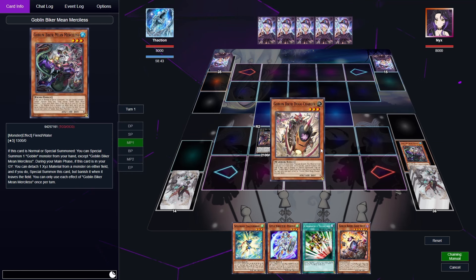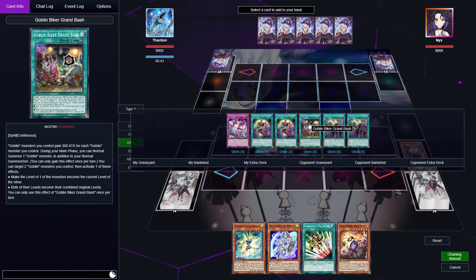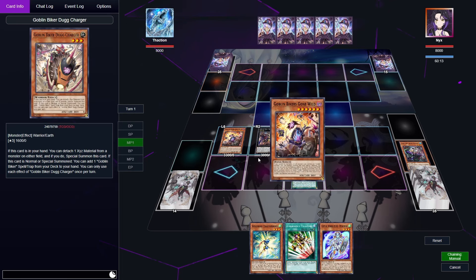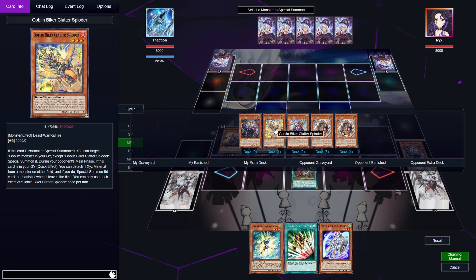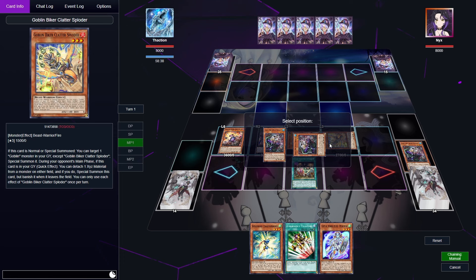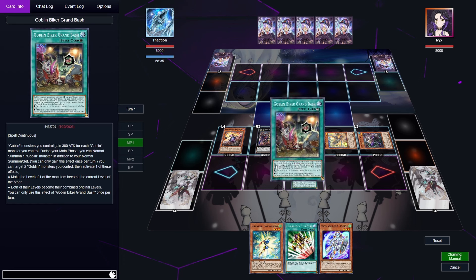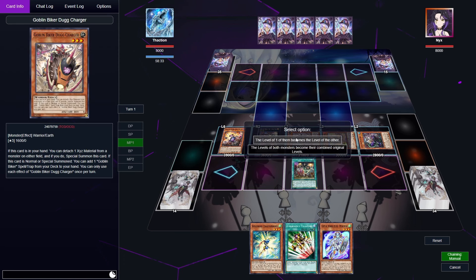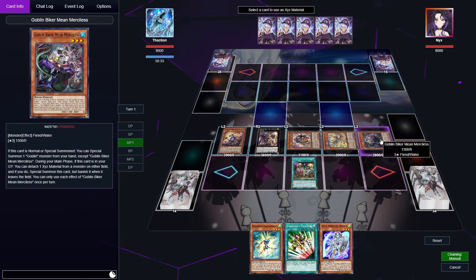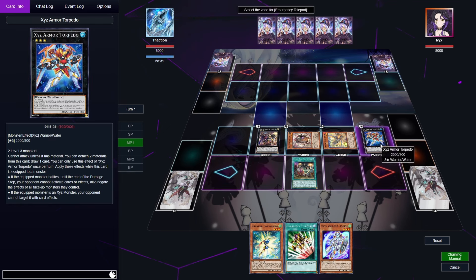Let's detach Mean Merciless so we can use its effect in the grave. We're not going to use Gabunga because the opponent doesn't have anything, so we're going to get Grand Bash. Activate Grand Bash, normal summon by tributing, then go effect to special summon Clatter Sploder from the deck. From there Clatter Sploder's effect summons back Mean Merciless from the graveyard. Now we've swarmed the field with level threes, so we're going to make Gone Wild level three.